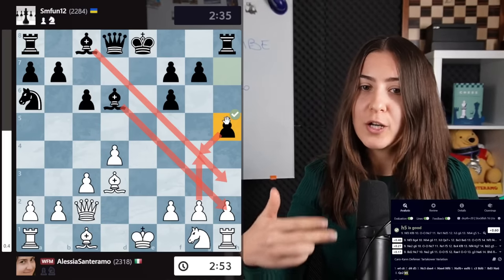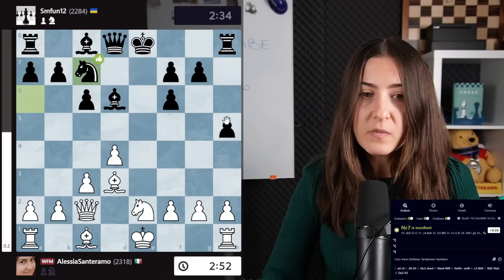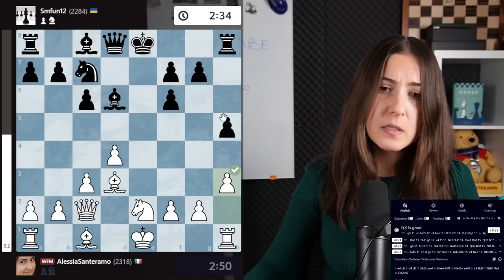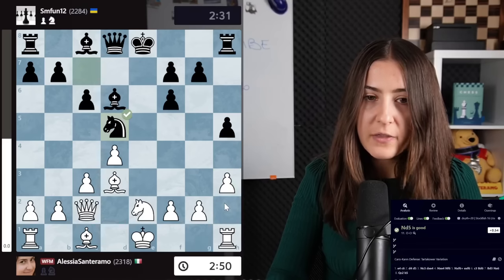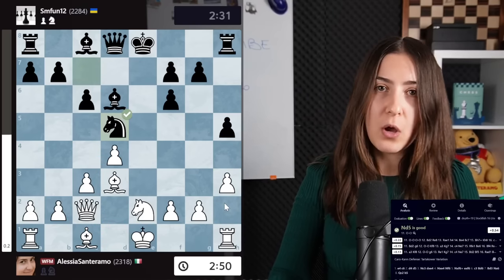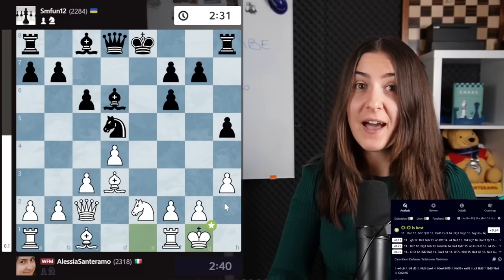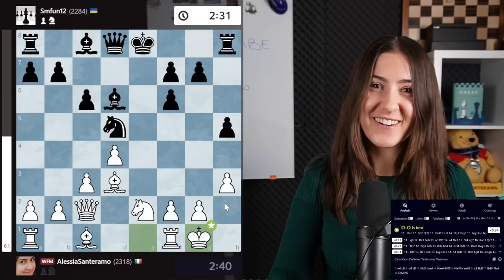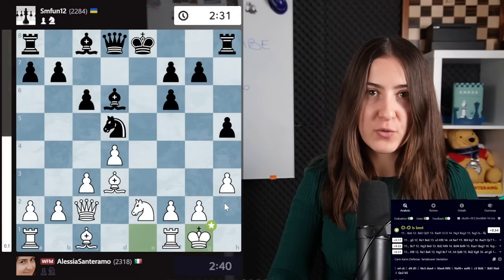That's why h5 is now actually the main line. Knight e2, knight c7, h3 — this is used to avoid h4. Knight d5, and here I decided to long castle. This line was actually shown to me for the first time by Alex Banzea, who is also a YouTuber, and it's amazing — he helped me so much with the preparation.